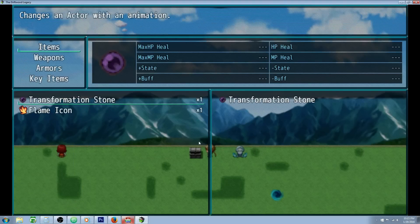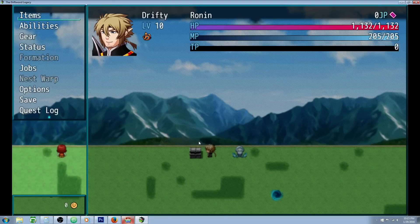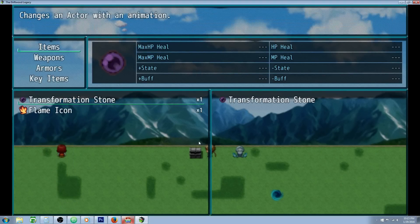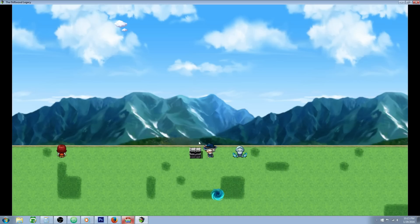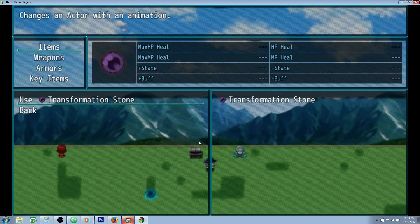We've got our transformation stone, and this first version of the transformation stone is going to switch — change actors, just like you said. So we have Drifty in the party. We're going to use a transformation stone, and now we no longer have Drifty — he's transformed into Anubis. If we use a transformation stone again, it's going to transform Anubis back into Drifty.